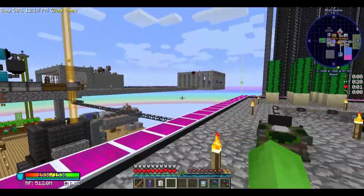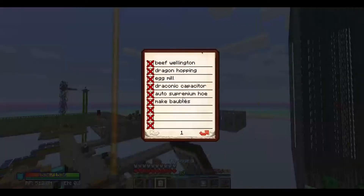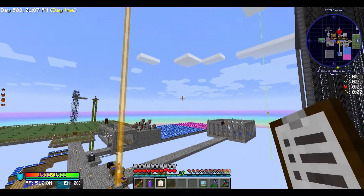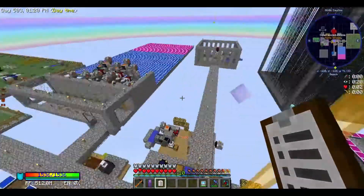Since we're getting close to finally finishing all the stuff in this series, I made a clipboard so I could actually see all the things I plan to do within an episode. This episode I plan to make beef wellington, because it's surprisingly good food; dragon hopping, which is an achievement; make an egg mill; a draconic capacitor; automate making supremium hose; and make some baubles, because there's some really cool ones I haven't looked at yet.